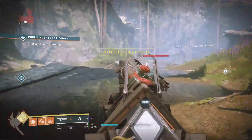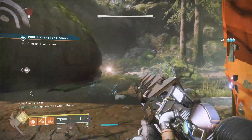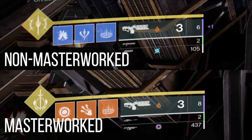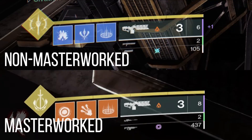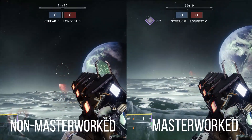Hello everyone! In this video I will show you what the Sleeper Simulant Catalyst does, and it does two things. First off, it increases the ammo capacity from 9 shots up to 11. The other change is that the gun will charge its shot more quickly.